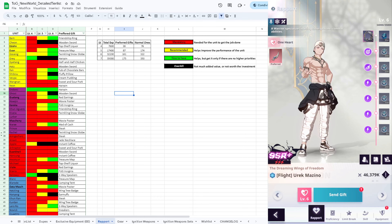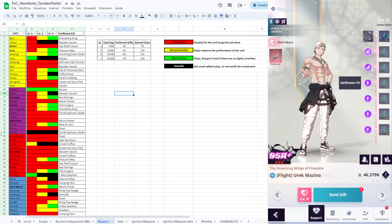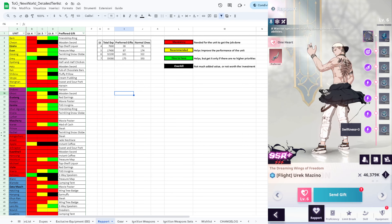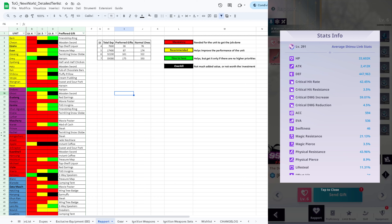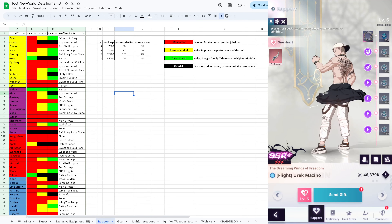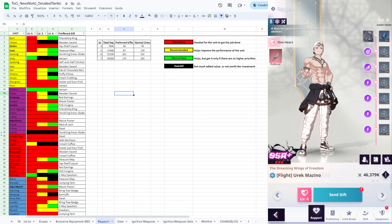To get to level 6 we have to go through levels 4 and 5, so those two will also be mandatory for carry units. For all other units, level 4 is the mandatory one because it gives 25 total swiftness - 10 plus 7 plus 5 plus 3. Looking at my Urek for example, he only has 46 swiftness, meaning the 25 from the report is already more than half his total swiftness, which is really good. Swiftness is used to cast skills more frequently and earlier.